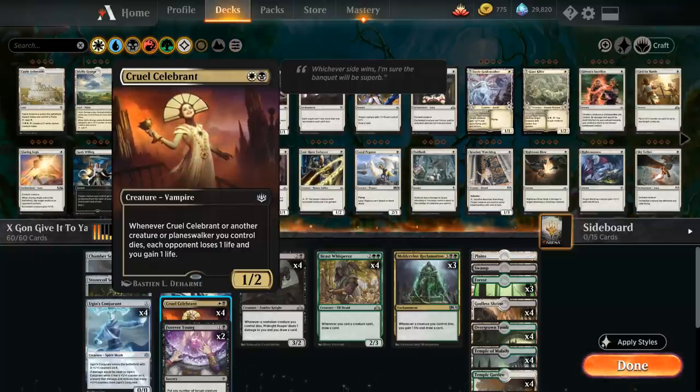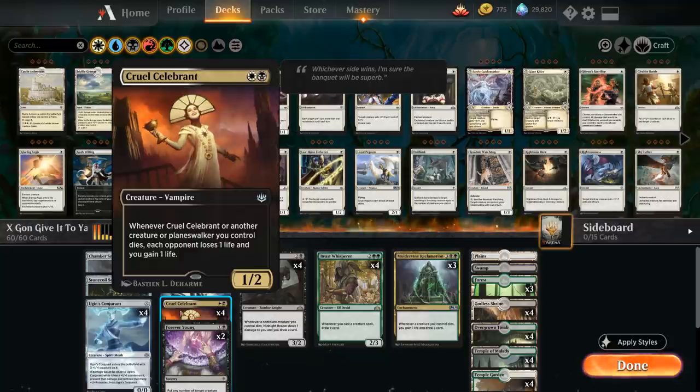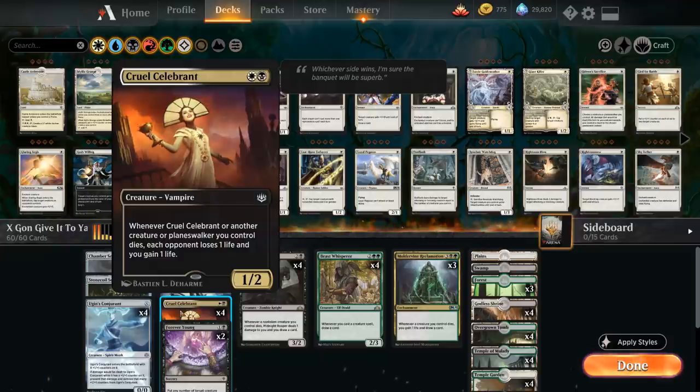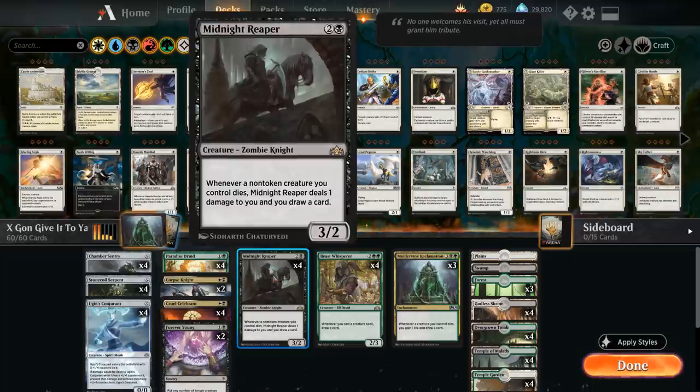So if we cast enough of these creatures for X equals 0, we can win the game. But it's not sustainable to win that way unless we can draw a ton of cards — that's where the rest of the deck comes in. We've got the full four copies of Midnight Reaper: whenever a non-token creature we control dies, Midnight Reaper deals one damage to us and we draw a card. So that's a great card draw engine to combine with our X creatures.